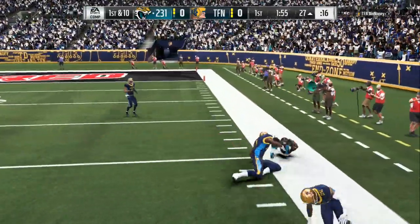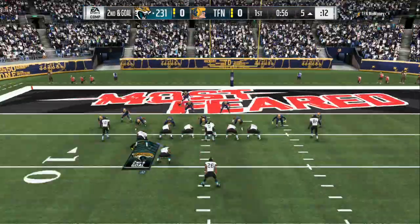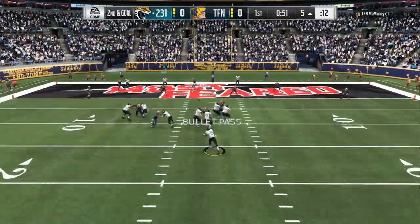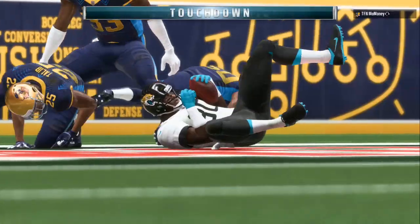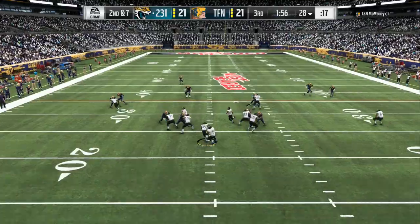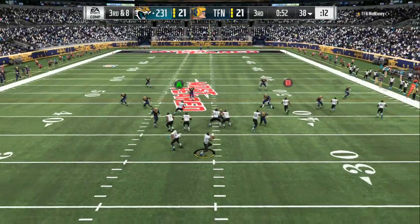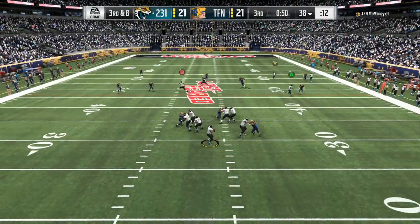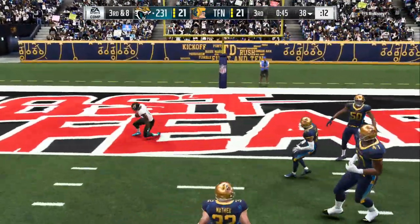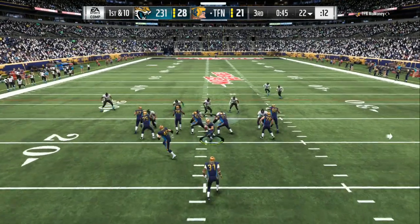We also have a red zone money play where I'm able to make him pick his poison. He runs to the right a little bit and it's going to be a wide open touchdown — nothing they can do to jar the ball loose. With the coach adjustments, we can come out in this split close and audible into two different formations. Look at him wide open — he's looking underneath thinking the same concepts are coming and I hit him with a bomb. 28 to 21.